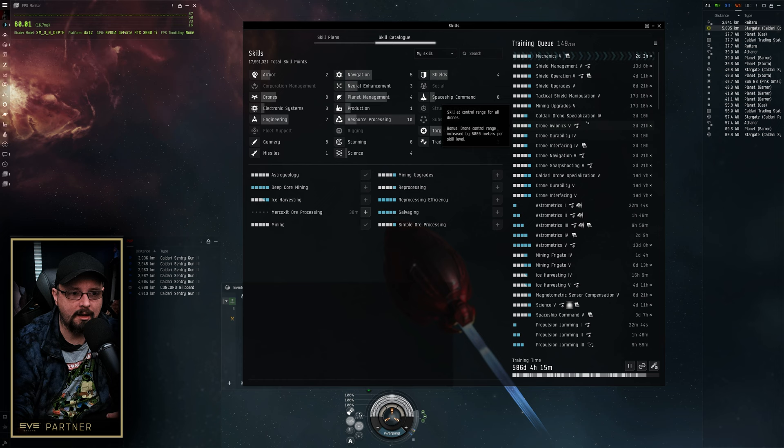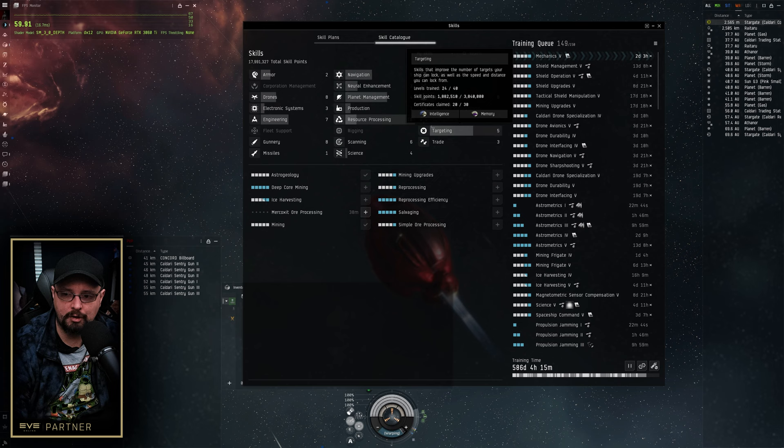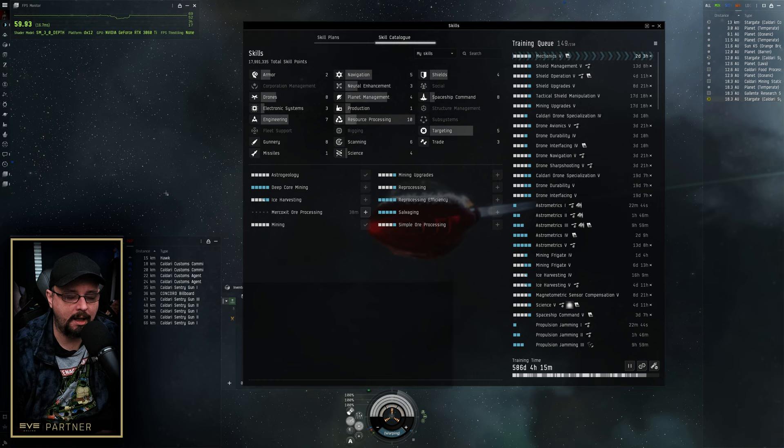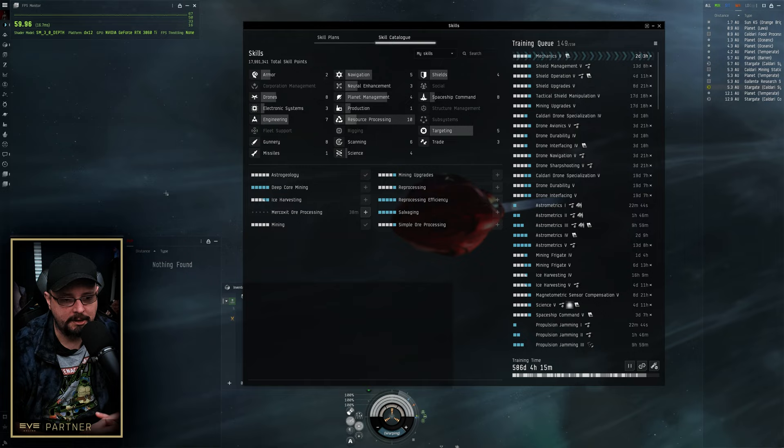Right now this skill queue is not sorted at all, so we're going to audit this character, get its training queue optimized, and then go through every skill category. It might be a lengthy episode, but I want to give as complete a picture of skills as possible. A lot of my scaling depends on how fast I can get my system updated.